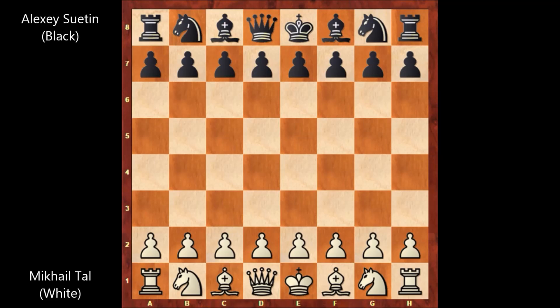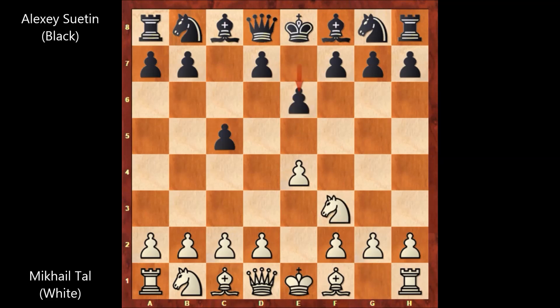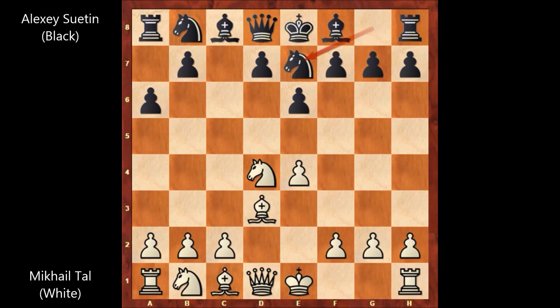Mikhail Tal, who has the white pieces, starts the game with e4, c5 by Suetin — the Sicilian defense. Then knight to f3, e6, d4, c takes on d4, knight takes on d4, a6, bishop to d3, knight to e7.